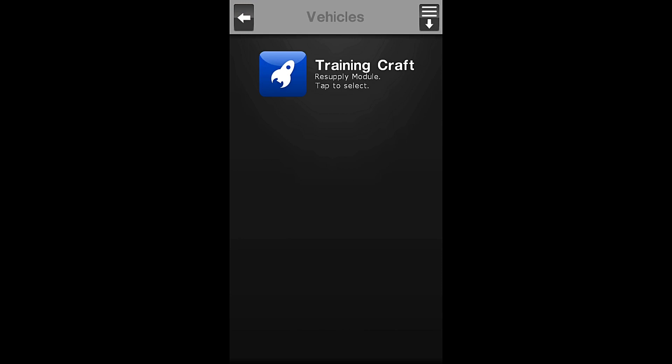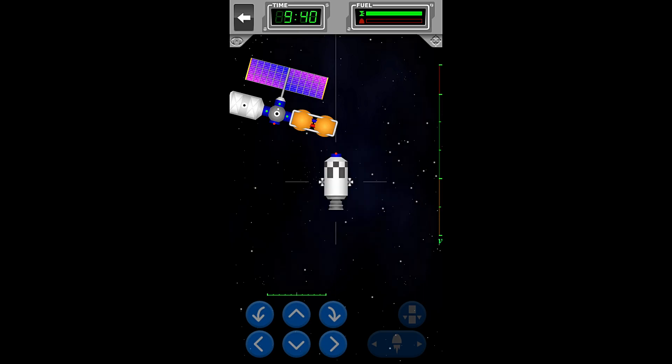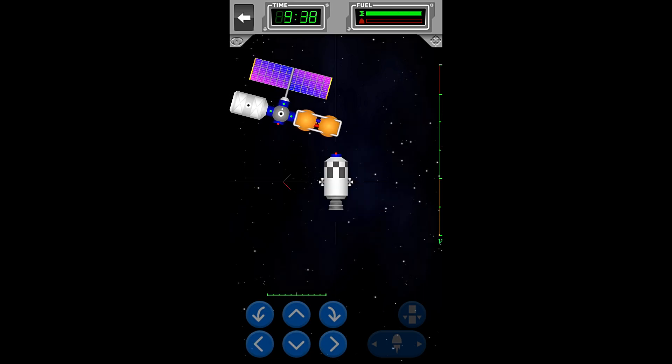We will go to vehicles and we have our training craft prepared for us. Fuel can be transferred between any module or vehicle that are docked together. The nearby station has a refueling tank attached to it — we are going to refuel from that. Dock the resupply module with the space station. So we will go ahead and do that.